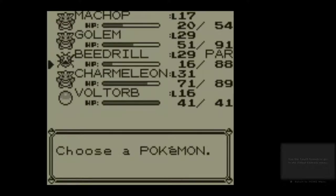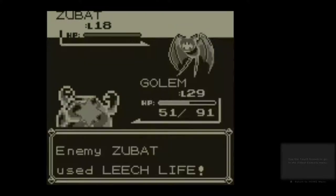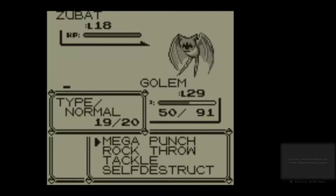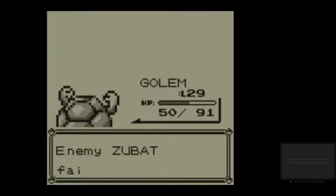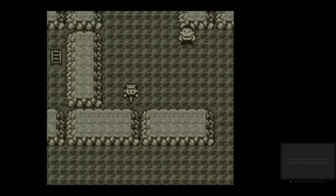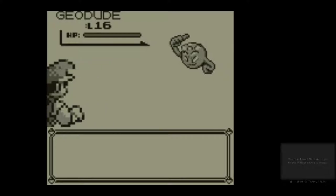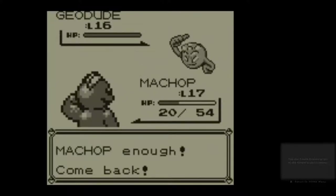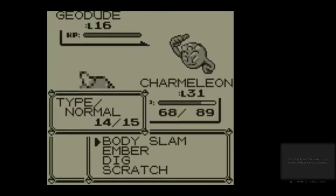Hopefully after going back and forth, Machop will be at a level where they can fight. Who knows? Rock Throw. There we are. We've actually had a remarkably small number of encounters so far on the way back.